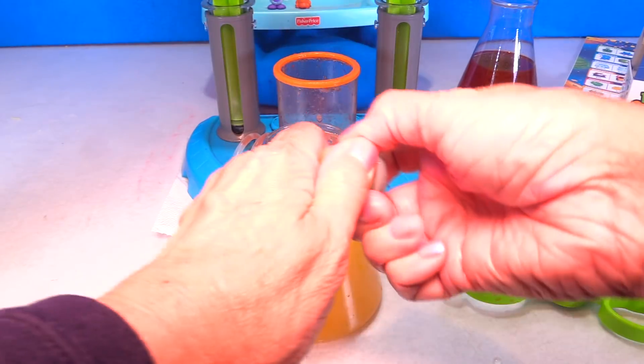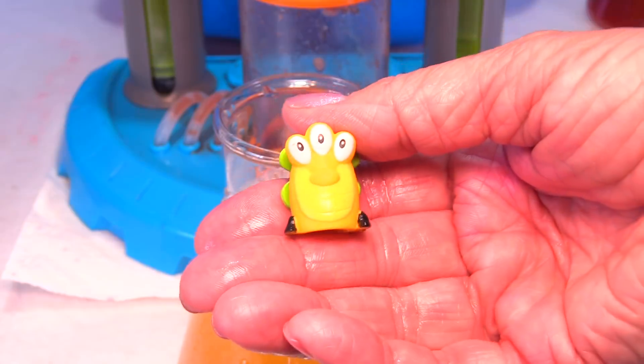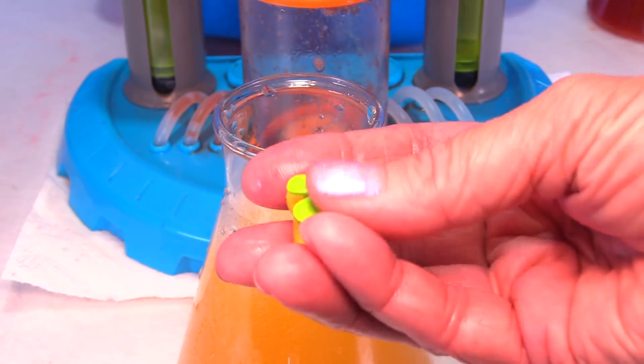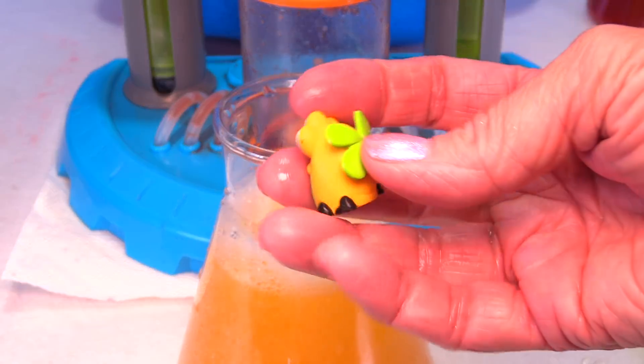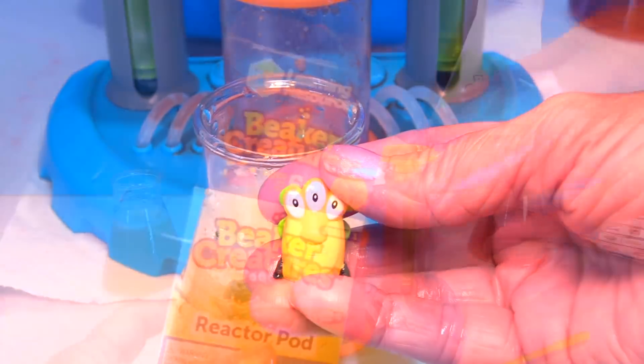Let me grab him. I see lots of eyeballs — I love lots of eyeballs! This guy has three eyeballs — how cool! His back, his wings or whatever, kind of looks like a four-leaf clover. And he has two feet on this side and two feet on this side. Let's check the charts.